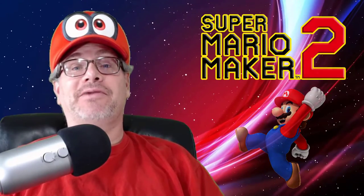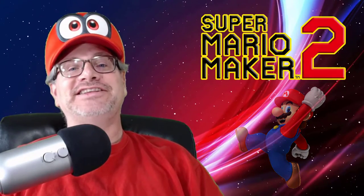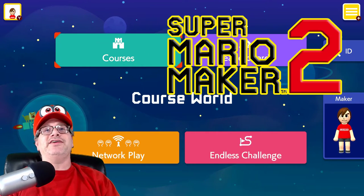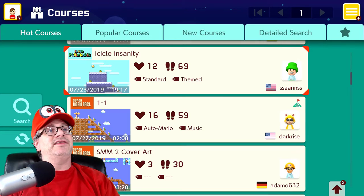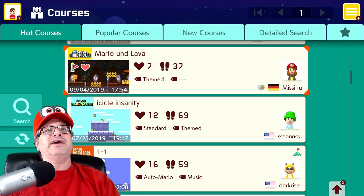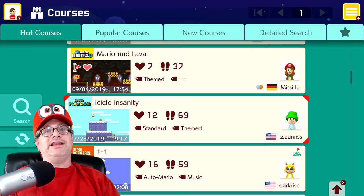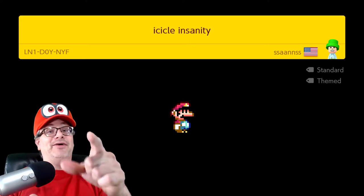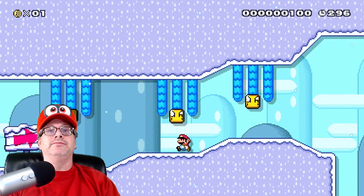Yippee yahoo, we're gonna play some Super Mario Maker 2 again — this is gonna be a fun one. Can we get past this icy stage? Be sure to share this on Facebook and Twitter. Back with Part 2 of Super Mario Maker 2, I'm very excited and very ready. Are you guys ready for another challenge? Let's do the icicle insanity — it says 12 hearts out of 69, so let's get rocking. Smash that like button!